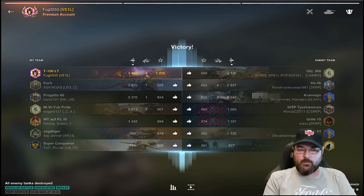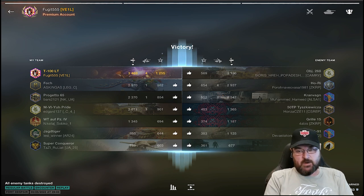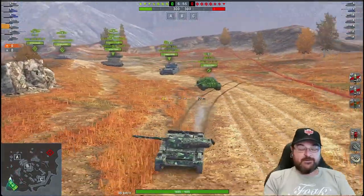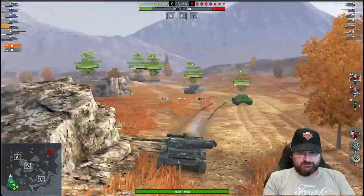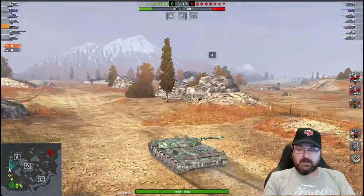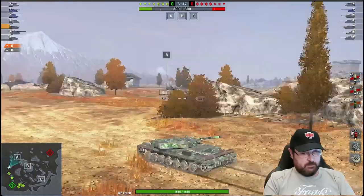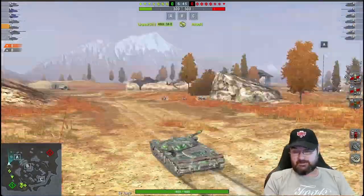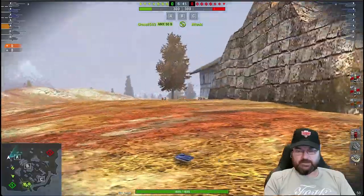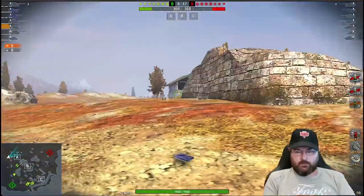When that happens, you have to scratch your head and say, hmm, is this tank too strong? And erroneously I said close to 4K — I meant actually close to three and a half K in DPM. But that's still obscene when you think about it. This is another game on Fort Despair. This one is not me — this is a Supremacy game. This is Luyton from the clan First Alliance, who again is rolling out on Fort Despair.